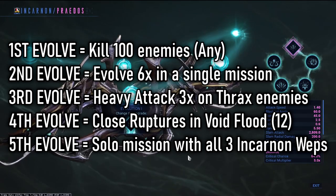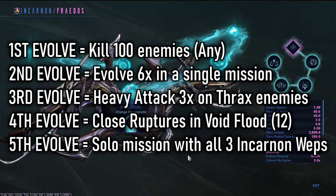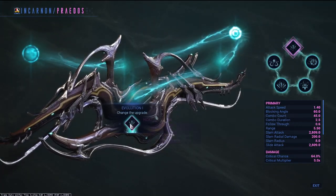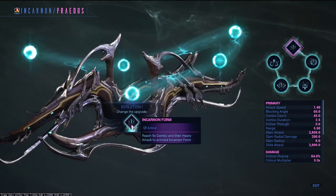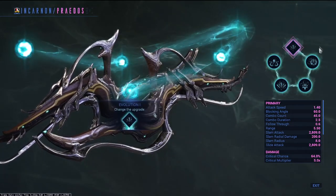On screen are the challenges you will need to unlock to gain access to each stage of its evolutions. Stage 1 evolution - as always, when unlocked, this is the stage that allows you to transmute and evolve the weapon in a mission. There isn't much else to say about this stage; it's a single choice selection.